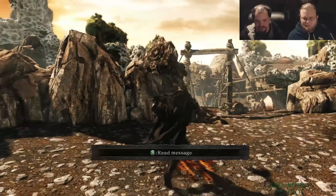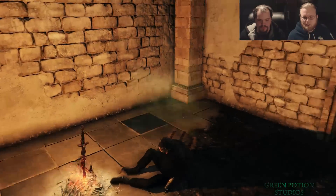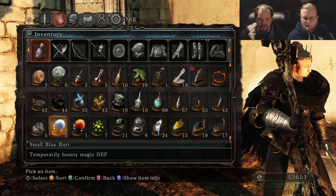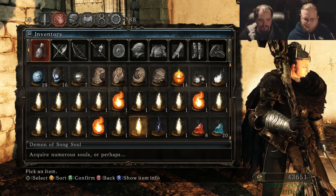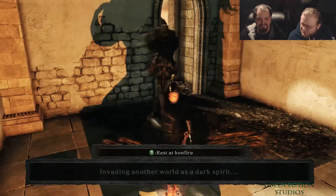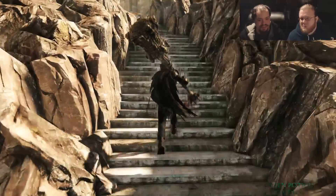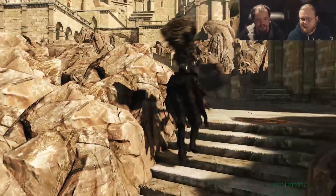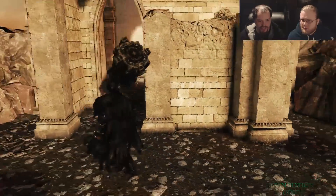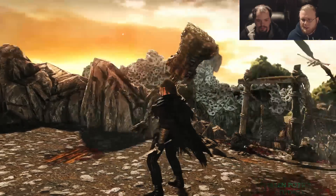I think it may have failed but it didn't pop up. See if you can use the bonfire. I don't like it when it doesn't pop up because then you're just standing there for a few minutes wondering what's going on. You were able to use the bonfire, so I guess we'll go with that. This will be our last fight for the episode. Are you sure that said invaded? I thought it said you're invading another world. No, I was invaded - it didn't show a name.